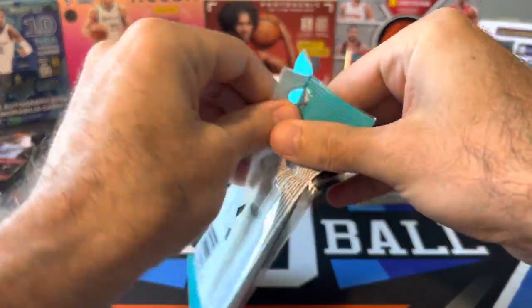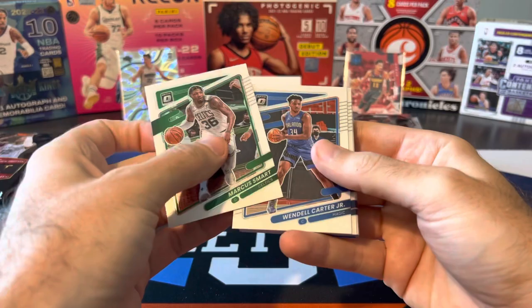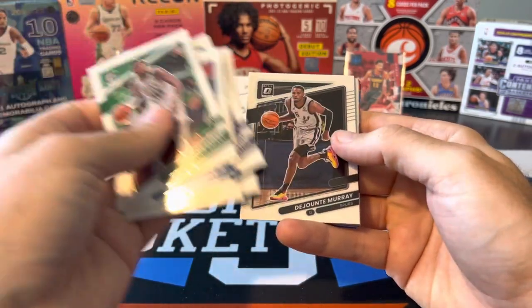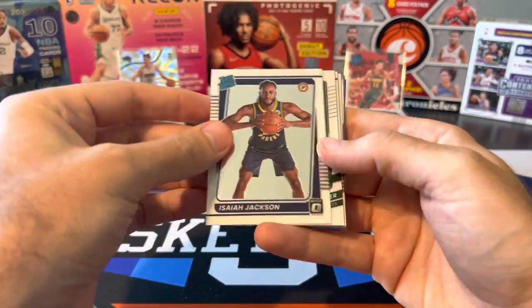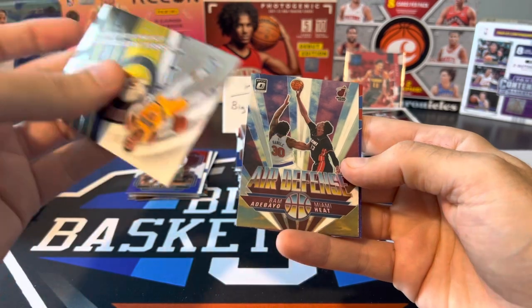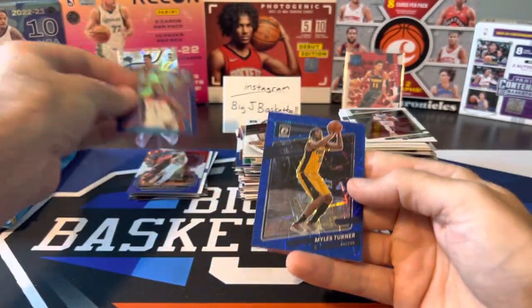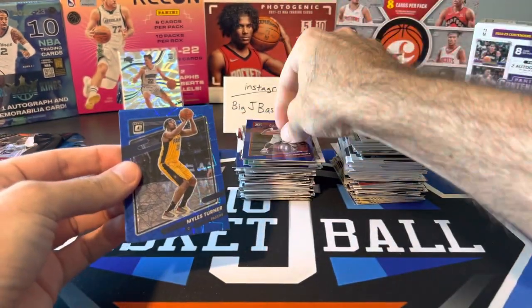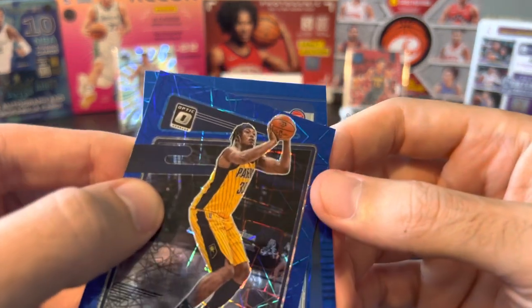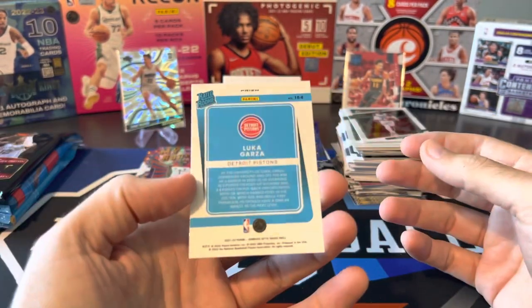Optic cello next. I've opened a lot of these and haven't really had much luck — never pulled a numbered card or auto, haven't hit a ton of good rookie parallels either. Marcus, Chuma, Zion, Dejounte, Isaiah Jackson, Schroeder, Primo, Russ, Bam. My House Purple — Zion My House Purple, that's pretty nice, I'll throw that in the hit stack. Miles Turner, OG Anunoby. A rookie coming up — Pistons, let's go! Second Luka Garza parallel of the break.